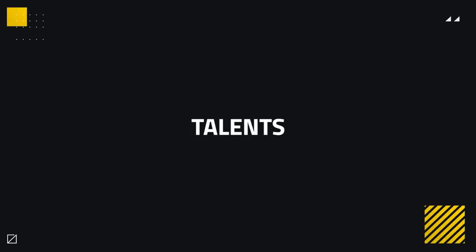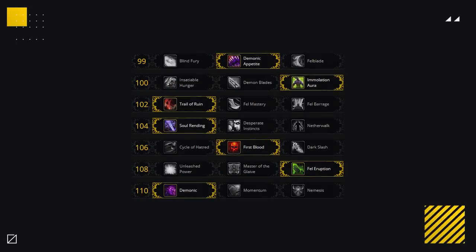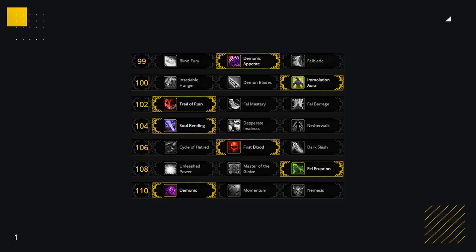What we do is we start off with a good baseline and then cover any adaptations that you'll want to make depending on matchups and compositions. A good talent baseline will look like this: Demonic Appetite, Immolation Aura, Trial of Ruin, Soul Rending, First Blood, Fel Eruption and finally Demonic.